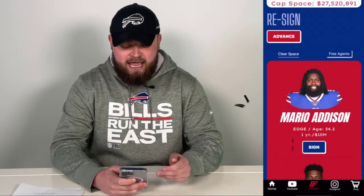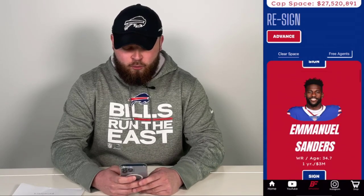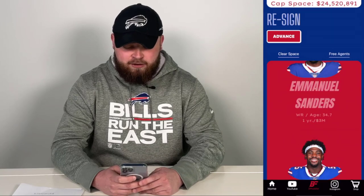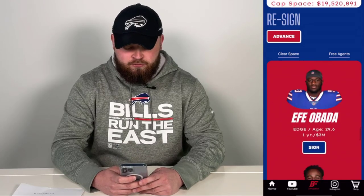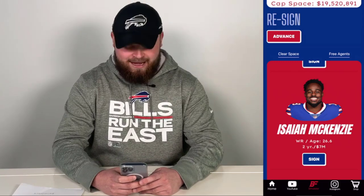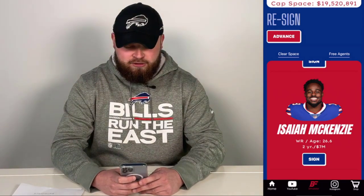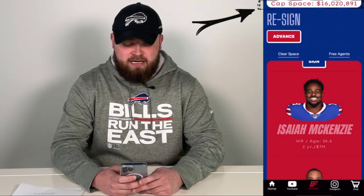Now we can go over to free agents and the sign button pops up. Before, you weren't able to sign anyone because there was no cap space, but now we have enough to do what we wish. We'll re-sign Emmanuel Sanders for one year at $3 million, keep Mitchell Trubisky as the backup for one year at $5 million, and do two years, $7 million for Isaiah McKenzie. That is reflected in the cap space — we now have just over $16 million to play with.